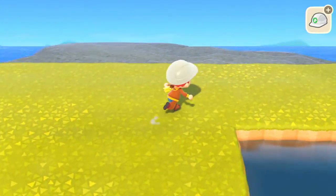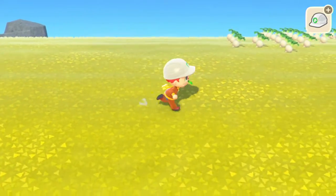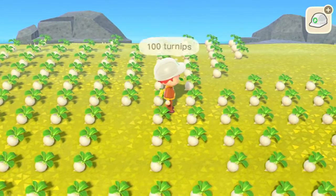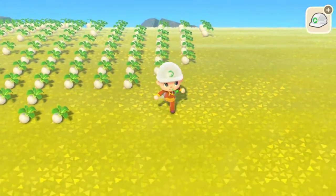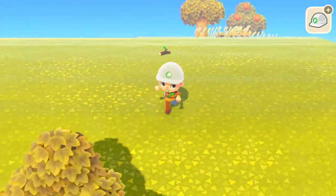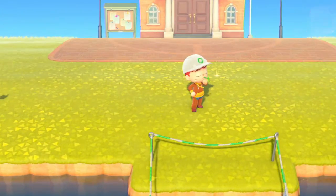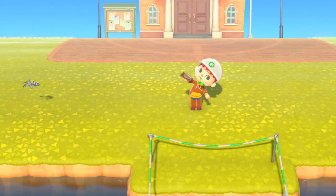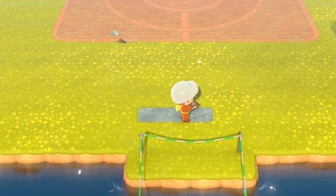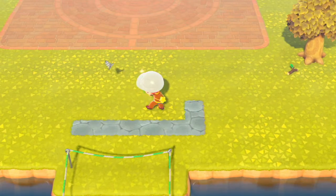Now I kind of want to do something a little different — I want to continue working on my entrance. I got a bridge. And please ignore how many turnips I bought — I had a lot of money and I bought a ton of turnips, that's probably the most turnips you've ever seen. I got rid of all my money selling them so I can get more money. I want to try and work on the entrance area.